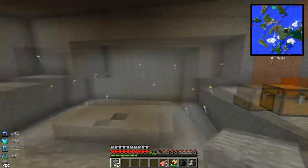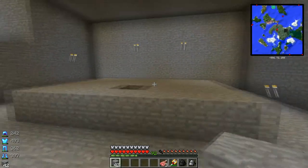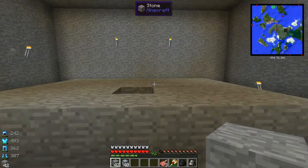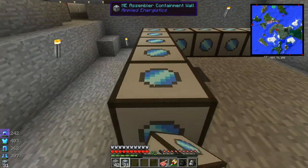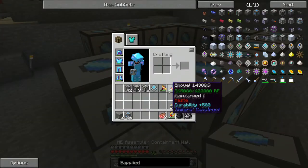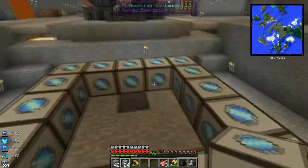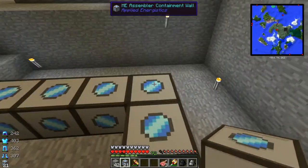Let's go ahead and start. I cleared out a little space here — I'm obviously going to make this look nicer once I'm done. This is just the basic space where I'm going to have my MAC right up here. It's going to be a five-by-five. What I'm going to do now is put the heat vents down on the bottom, then put our Crafting CPUs here — we're going to have nine of those. And then the Pattern Providers, we're going to have nine of those as well, just put them right on top. There's the inside of our MAC.